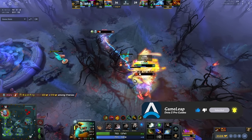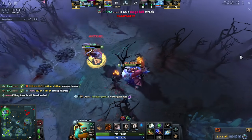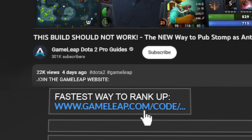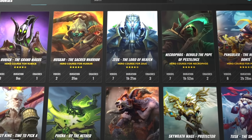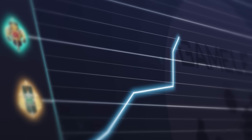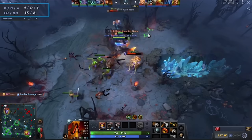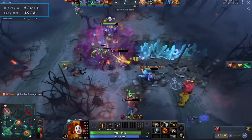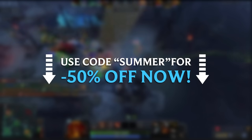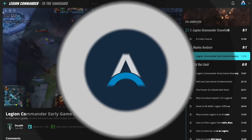Without further ado, smash the like button, subscribe to the channel, and let's get into it. If you're interested in more 7.34 content, over on the GameLeap website it's currently 50% off. I'm making a ton of content about the new builds, new heroes, and new strategies for this patch. Use the code SUMMER at checkout — click the link down below.